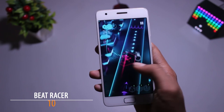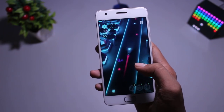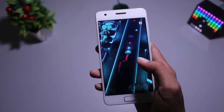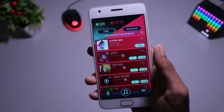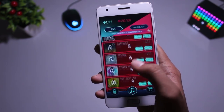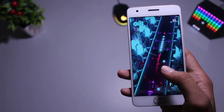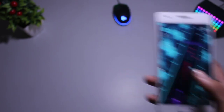The first game in our list is Beat Racer. It is a really cool game with some neon-type graphics. The fun part is that it is a music-synchronized game, so you will feel the beats with it. It also has many tracks to choose from, and in every track there is a new song. In this game you just have to avoid the obstacles by swiping right, left, up or down and reach your victory. So overall it's a really fun game to try.